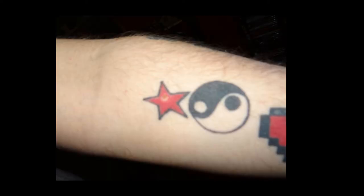First up, on my lower arm, is a yin yang symbol and a red star. A lot of my tattoos have a reason or story behind them, but this one — I was 19 and wanted a tattoo, that's all. I thought it made me edgy. It was originally done over a mole and I've had it redone by the guy I go to regularly now, so yeah, that one's a bit embarrassing.